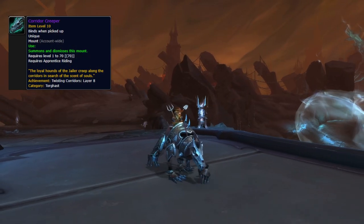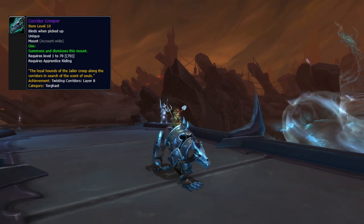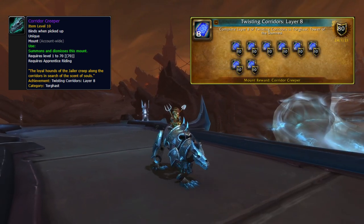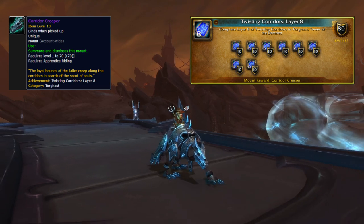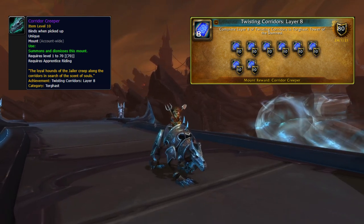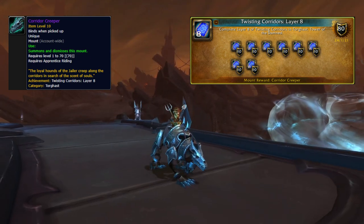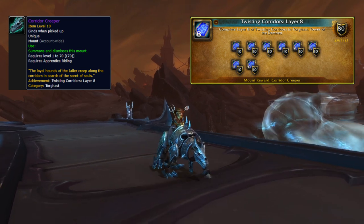The next mount on the list is called Corridor Creeper, which you get for completing Layer 8 of Twisting Corridors. Twisting Corridors is a bit different to your original Torghast runs — there are 18 floors on each layer, meaning you'll need to clear 144 floors of Torghast in Twisting Corridors just to get this mount.